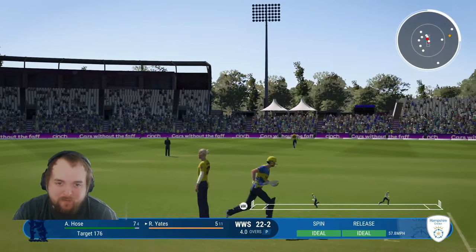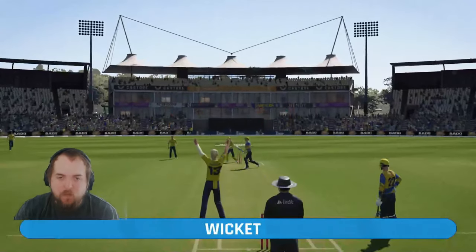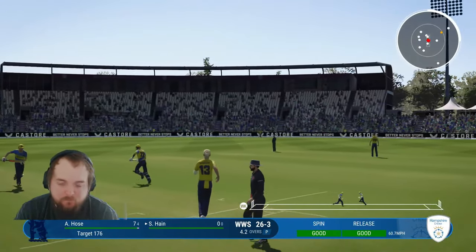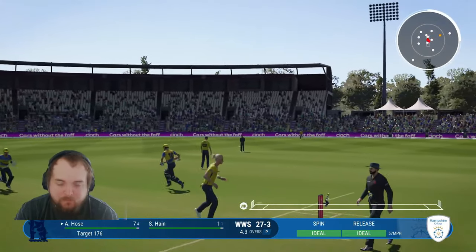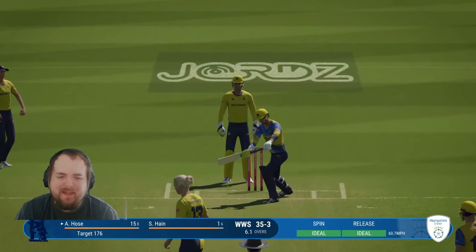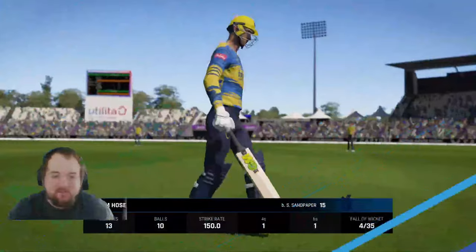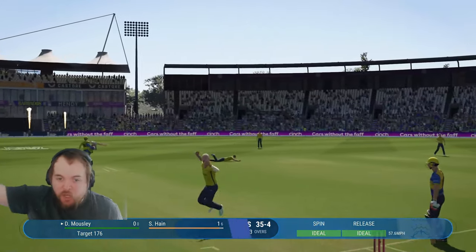Slog sweep — no one out there, could be four. Charge, bowled him! Sandy has three. Sam Hain comes out to bat, Sandy three for ten. That's on the stumps — put out to deep fine leg for one. Oh, catch — oh nearly! Playing a miss — and he's on it here. I've bowled him top of off! Have that one, what a ball that is. Hose goes for 15. Mosley comes out to bat — and he's inside edged, gone! Sandy's on a hat-trick and he's got five!